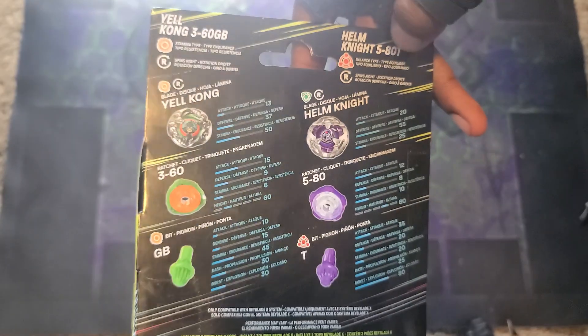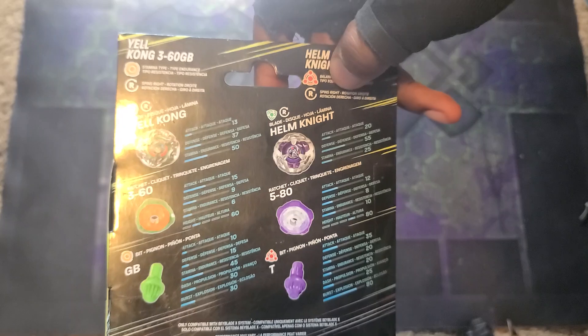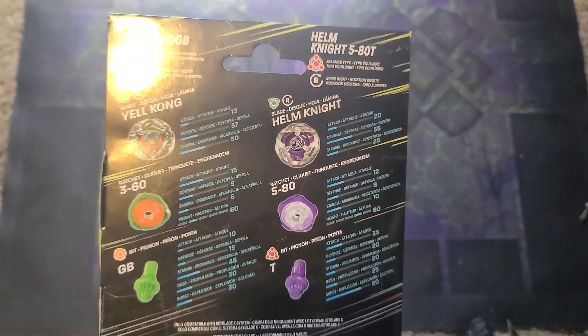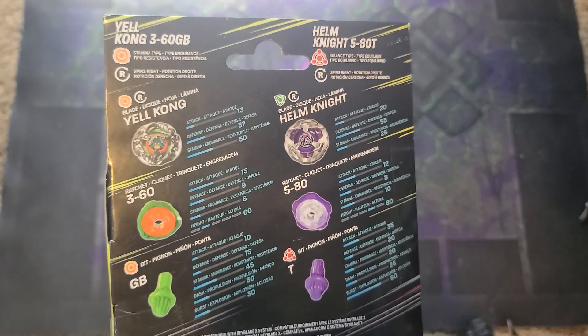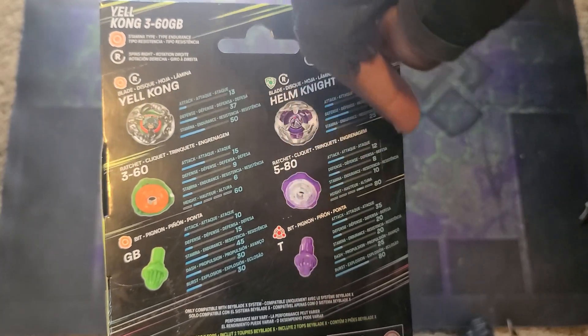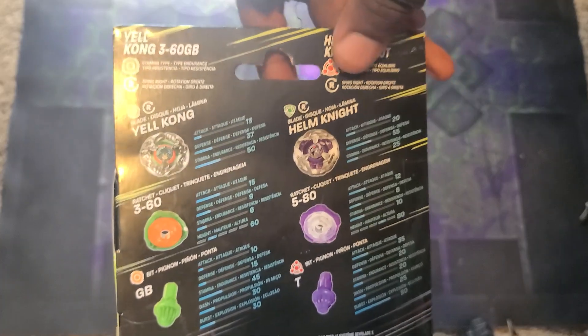It's a different ratchet though. And Helm Knight is the purple version — basically the one from that set. The blade stats are 20, 55, 25. The 580 ratchet has 5, 80, giving 12, 8, 10, and 80. The bit being Taper: 35, 20, 20, 25, and 80. So big-time balance with it — major anti-attacker.